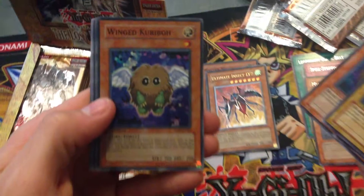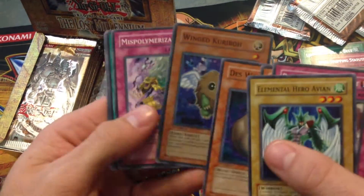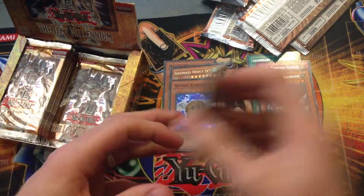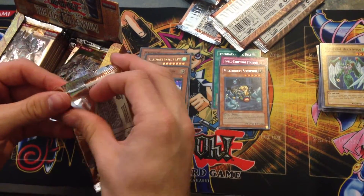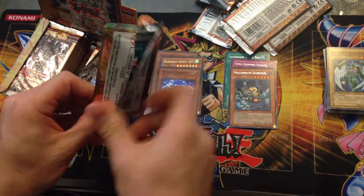Winged Kuriboh - awesome, that's a cool Super. It's not really usable, but it's cool because it's Kuriboh - everybody knows Kuriboh. I will be doing an update to my collection, I've got some great stuff, and I'll be doing an updated Trade Binder as well, so please look out for that.